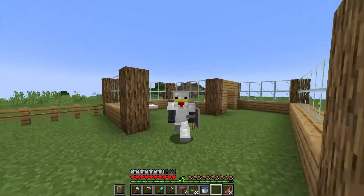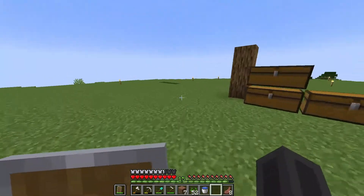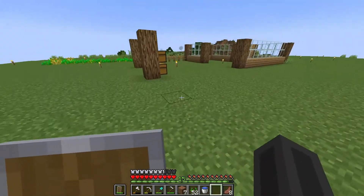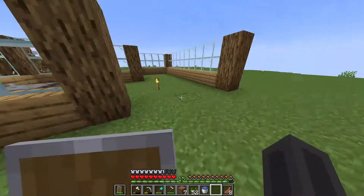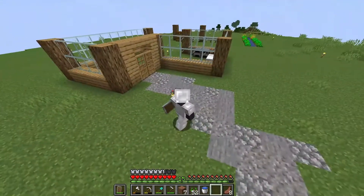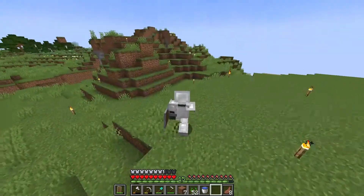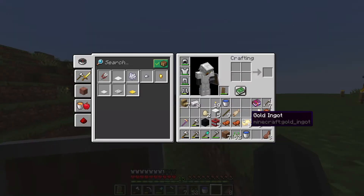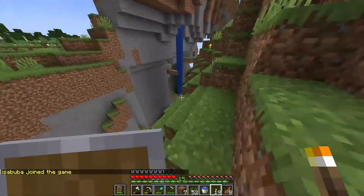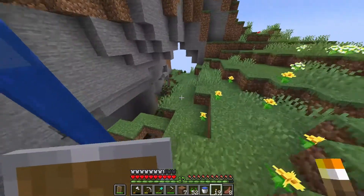I worked a tiny bit on the house, nothing much. But I want to start this episode with a mining trip. If we go over here, you can see that this is not our mine, because this is where I got the gravel. I also made a farm, that was nice. That's the gravel that was in this path over here. The actual mine, which we haven't really used much, is over there, but I want to go in the mine over here, which I still have not really explored.